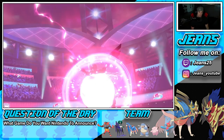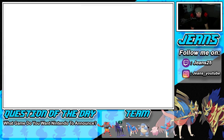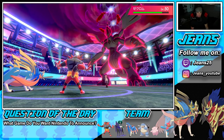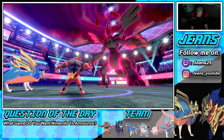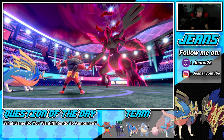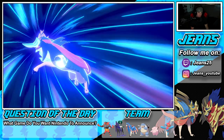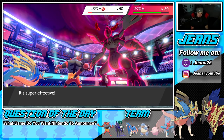He goes for Draining Kiss — that did a lot to him actually, and we got a crit! We love it! Behemoth Blade comes through but Zekrom has a Babiri Berry — can we take it out through the Berry? We do not. Rough. Babiri Berry clutches up.